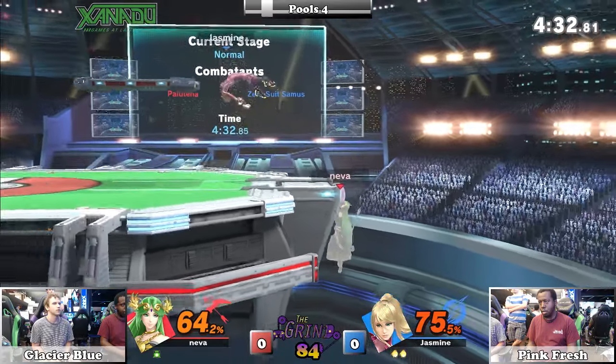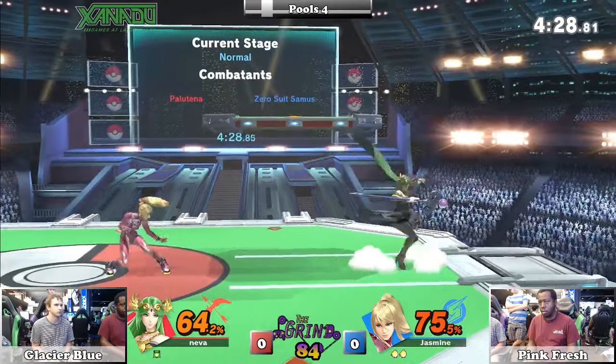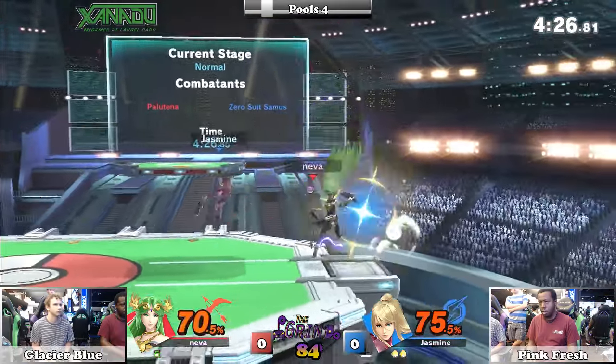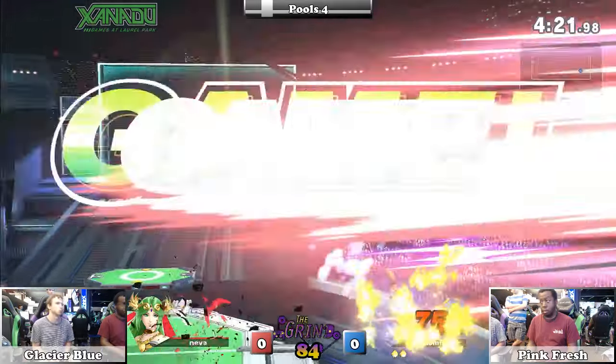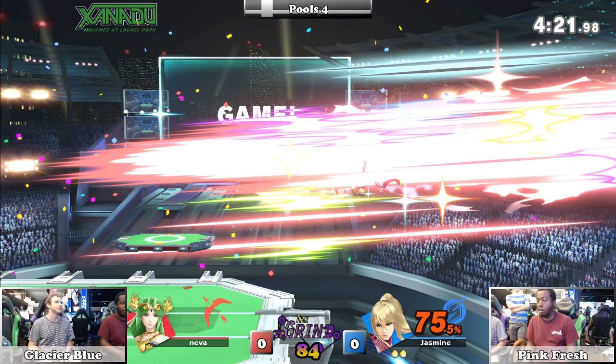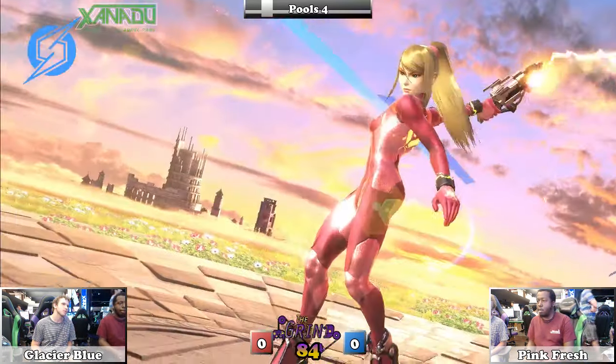This is how I'm feeling about Zero Suit Samus right now — she's got so many tricks up her sleeve. She is top tier if the opponent does not know the matchup, does not know where to DI on those throws. Are you just going to get neutral air to back air at like 80% at the edge of the stage? Holy cow!